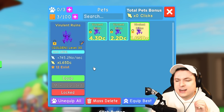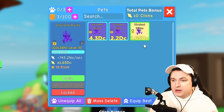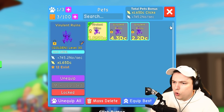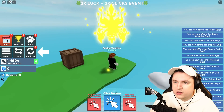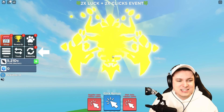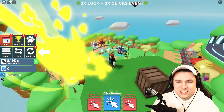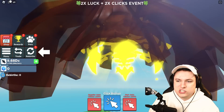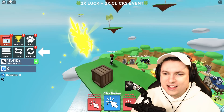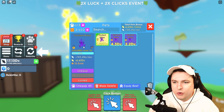I want to quickly check out the pets because I haven't seen these up close. I've seen the basic version yesterday but not the golden or rainbow ones. So let's check out the golden one first. Holy golden — look at that, guys. That thing is so golden I can't even see any details on this pet. I think this is the most golden pet I've ever seen in Clicker Simulator. That is absolutely ridiculous.